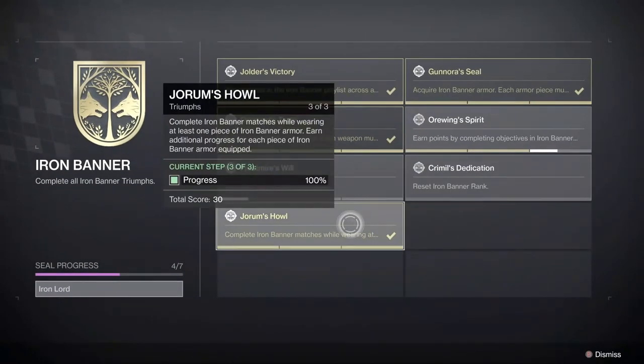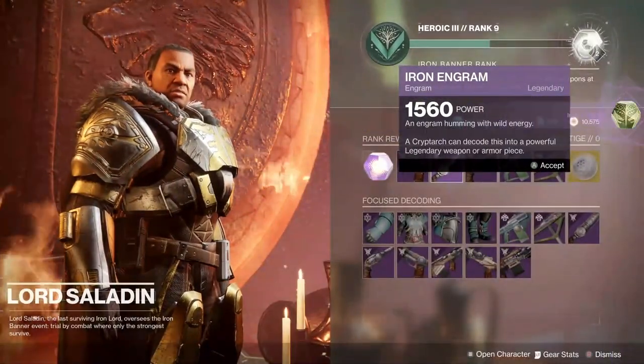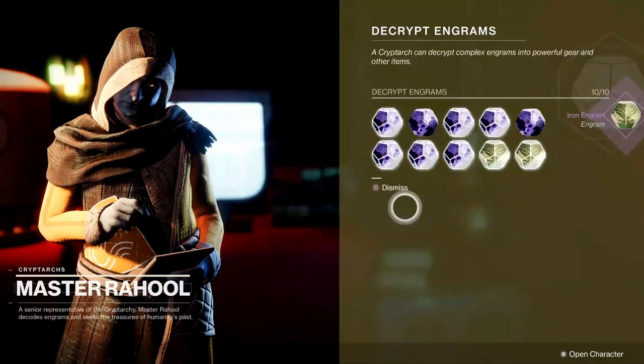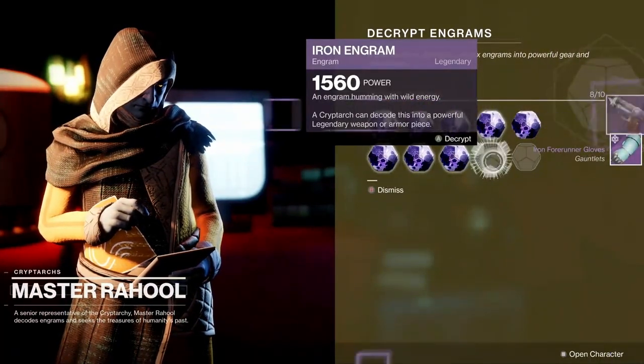Finally, Yoram's HAL requires you to complete Iron Banner matches wearing Iron Banner armor. The more Iron Banner armor you have on, the faster this triumph will progress, so make sure you are wearing that armor. If you don't have any, you should be able to get some by completing Iron Banner matches or decrypting Iron Banner engrams. Similarly to the rank boost, armor ornaments should also count towards completing this triumph, as Bungie themselves have stated.